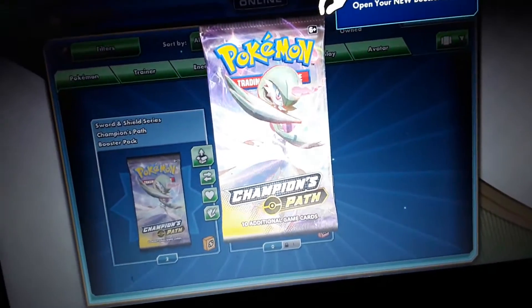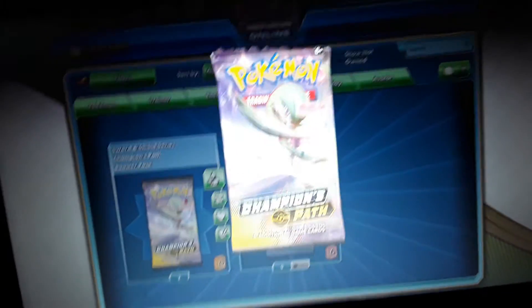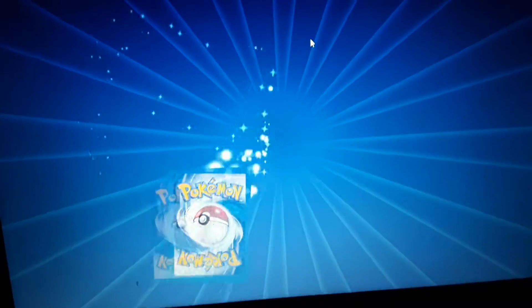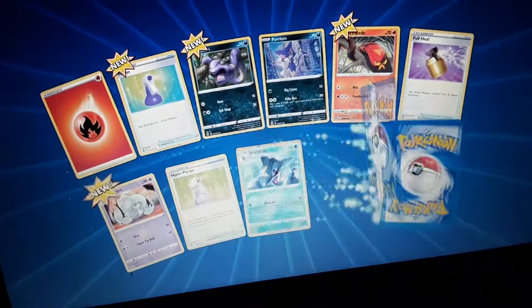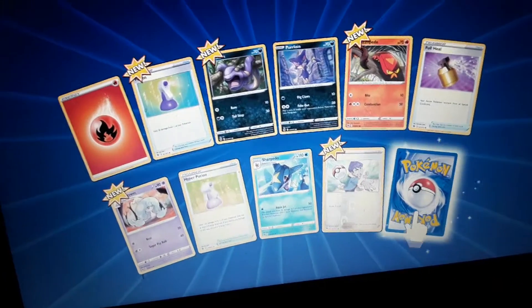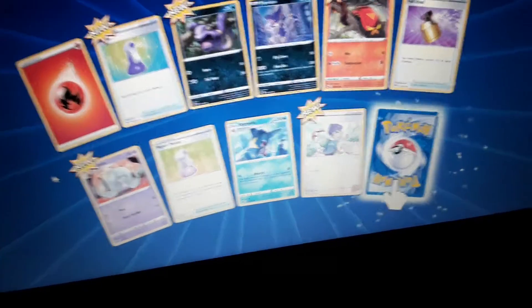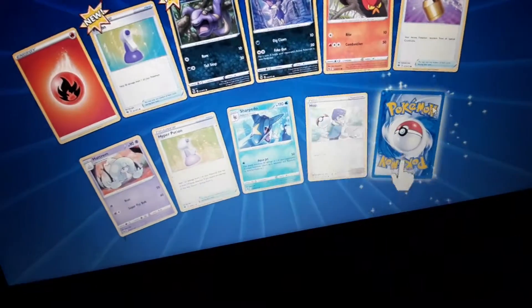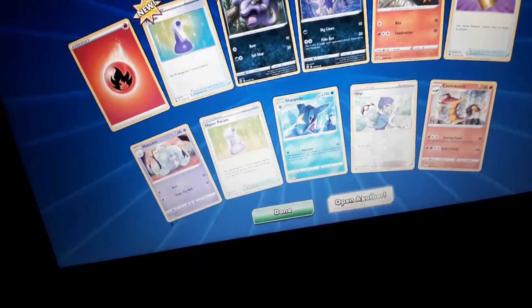They're all Gardevoir Arts. Sadly, there are no different Arts. Let's open this one though. We have Potion, Ekans, Sizzle Pede, Hat Trem, and Hop. The Holo Rare is Centiscorch. Not bad.